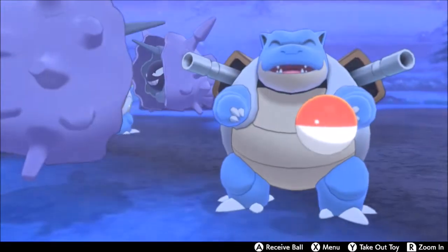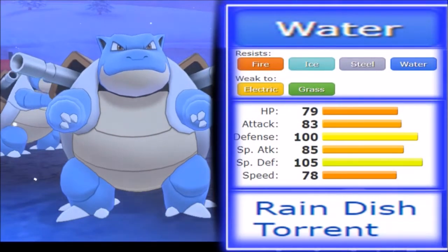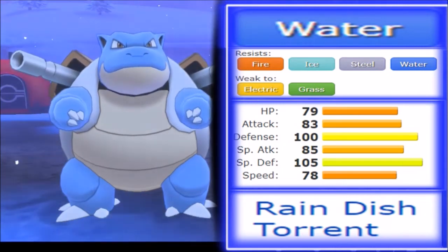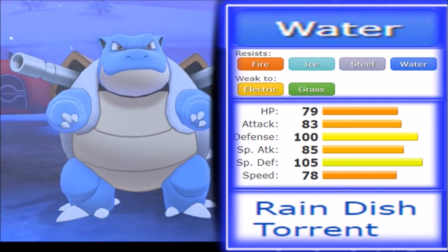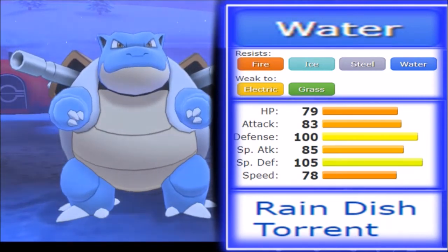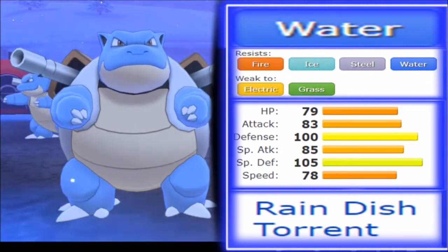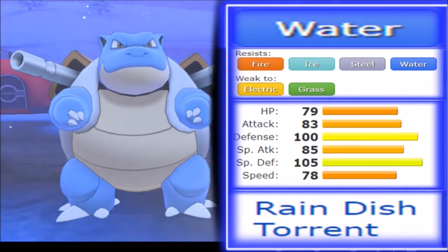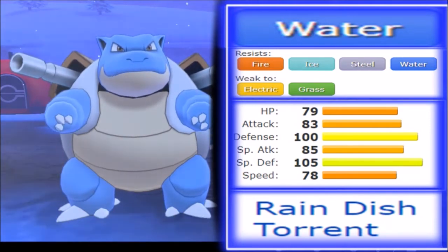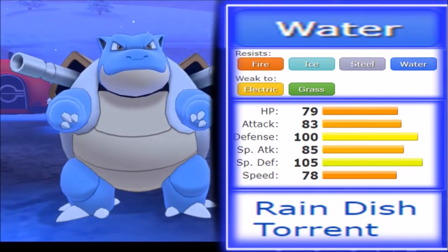What did they do? The long story short is they gave it Shell Smash. What this basically means is the issue that Mega Blastoise had — which was primarily speed — is theoretically solved now. Blastoise stands to be the fastest Shell Smasher in the game. Only Minior from Generation 7 is faster, and that's after it loses its shield form. Keeping your base form, Blastoise is hands down the fastest Shell Smasher in the game.